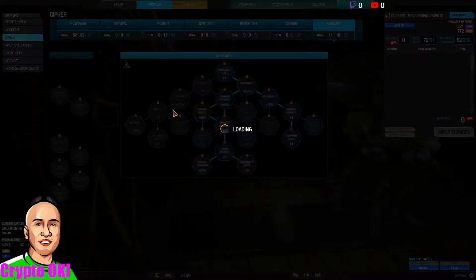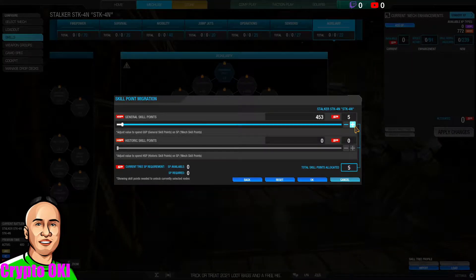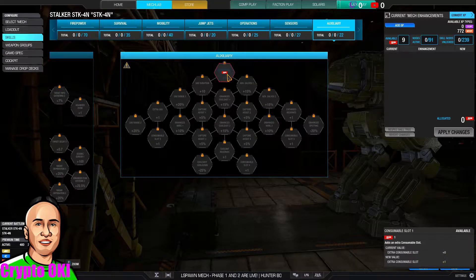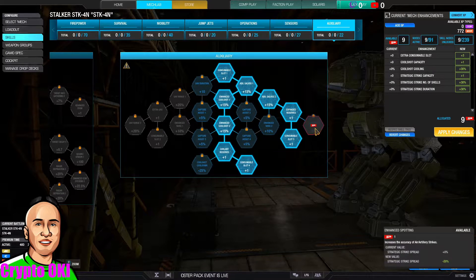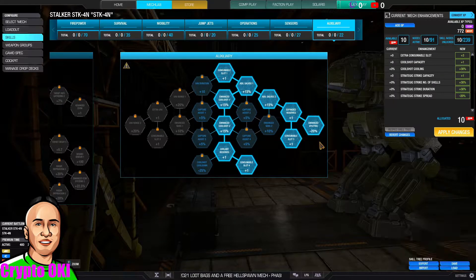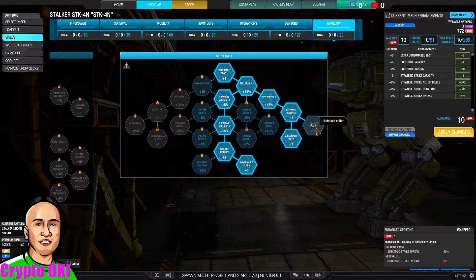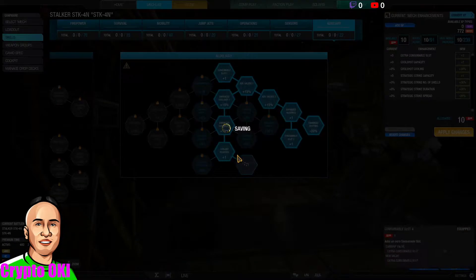I always want to start with at least nine skill points — you'll see why. Let me put nine, maybe ten skill points in. One, two, three, four, five, six, seven, eight, nine, and ten will go right up here. This is your choice, but I'll do ten for laughs. This will give me a 20% artillery strike and airstrike damage bonus.